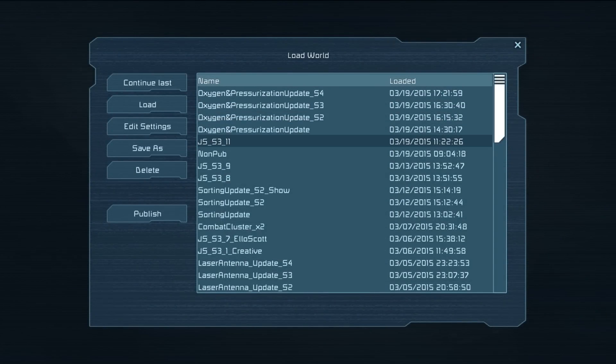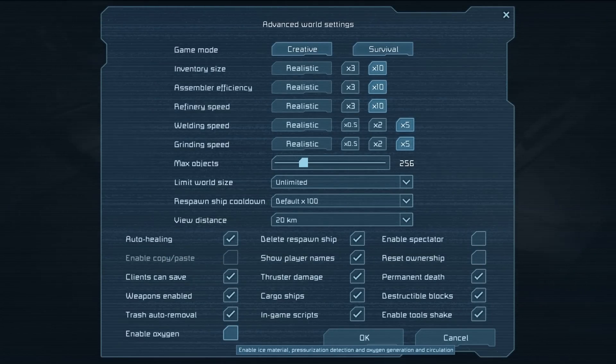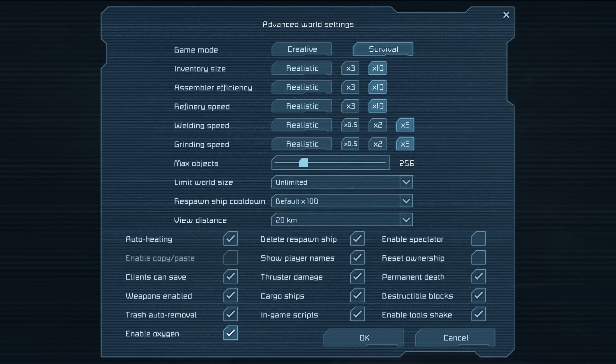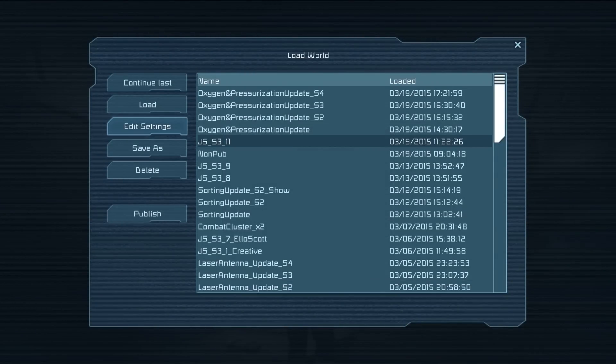If you are in a survival world, you're going to need ice to make oxygen. So don't panic if you have an old survival world - just go into the edit settings of that world, go to Advanced, and down at the bottom left you turn oxygen on. It gives you a big error message: 'Are you sure you want to enable oxygen? Doing so will cause materials on untouched asteroids to change.' What it's basically saying is, if there's an asteroid you haven't actually mined or dented, it will go ahead and re-render those asteroids, so they may now have ice in them.